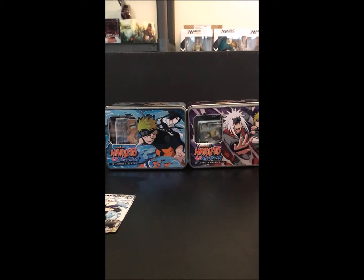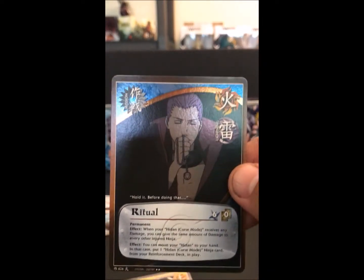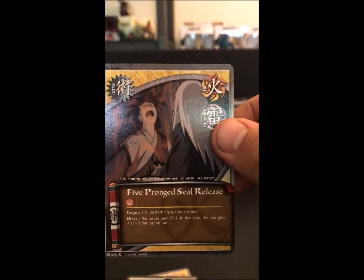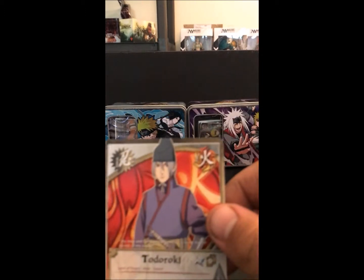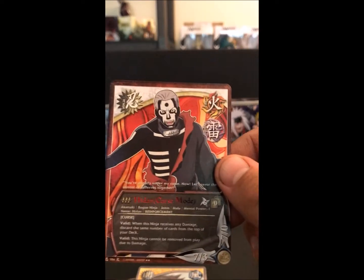Next we're going to open the Wheel of Fire pack. We've got High Speed Thinking, Ritual Circle, a Foil Ritual, Rock Lee, Five Pronged Seal Release, Kigiri and Lorraine, Todoroki, Shuriken, and our rare is Hidon, Curse Mode.